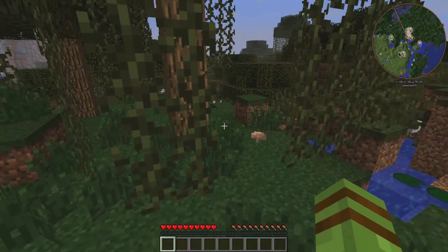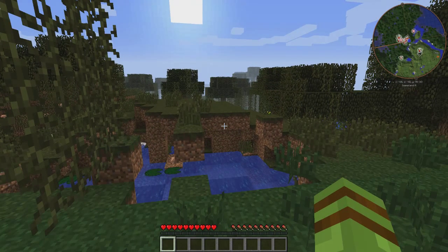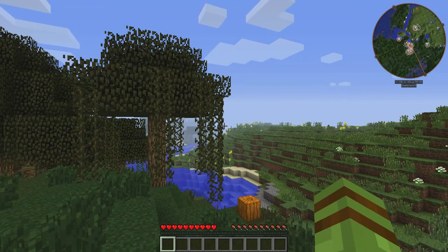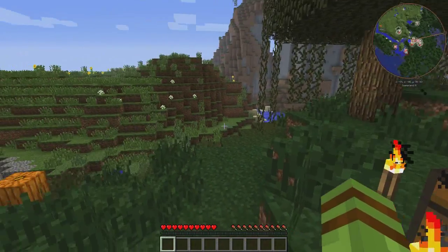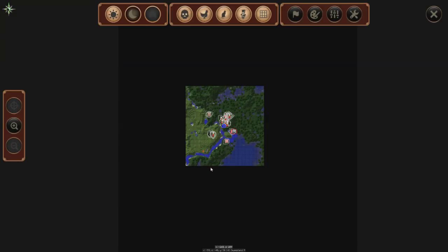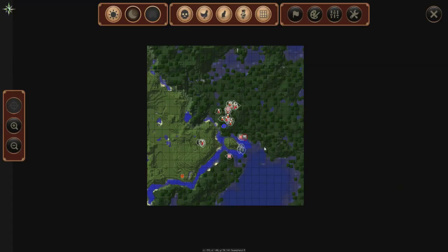First things first: when you jump into modded Minecraft, you see something in the upper right — a map. Maps are really nice. Maybe you've gotten lost or died and couldn't find your stuff — that's what these maps are for. This particular one is JourneyMap. If you hit J, you get a big overview that looks like the map you'd see if you crafted one and pulled it up.